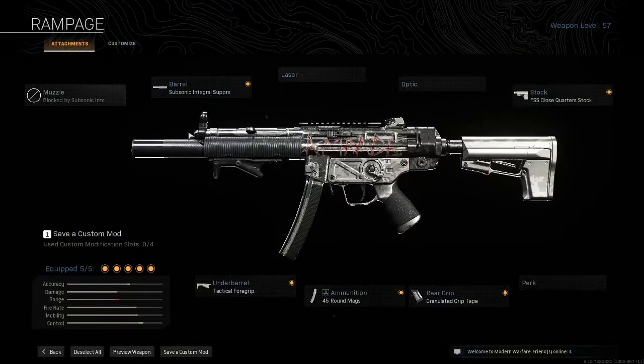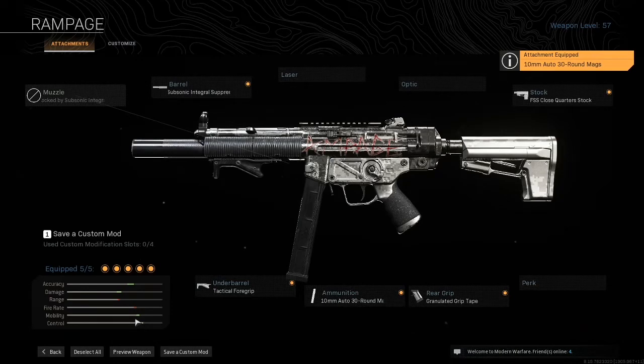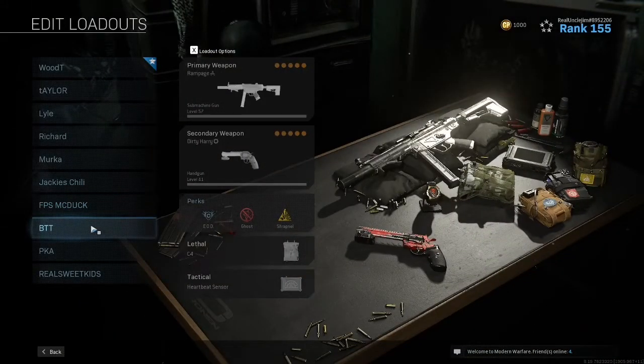MP5 — this is the Rampage MP5. I use a Subsonic Integral Suppressor, Tactical Foregrip, 45-round mags, Granulated Grip Tape, and the Close-Quarter Stock — actually I'm going to switch this to the 10mm. Mobility, control, damage, and accuracy all go up. You lose a little bit of range and fire rate, but I'm not interested in those with my SMG builds — I'm more interested in mobility and control. It's a great gun. Make sure you have teammates with longer-range weapons, but if you're using the MP7 you should still be okay. The P90 and MP5 are a little closer quarters, but you get the idea.